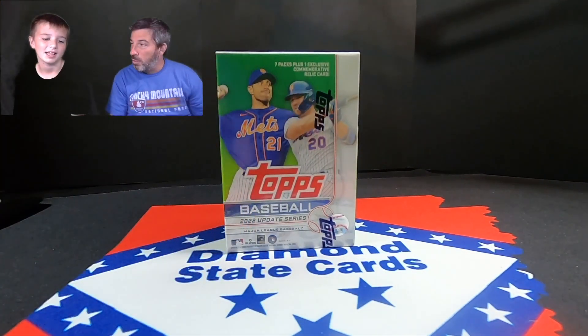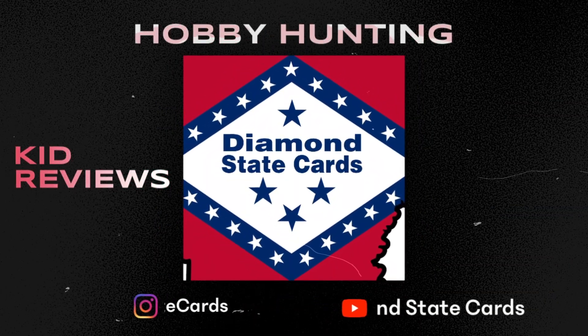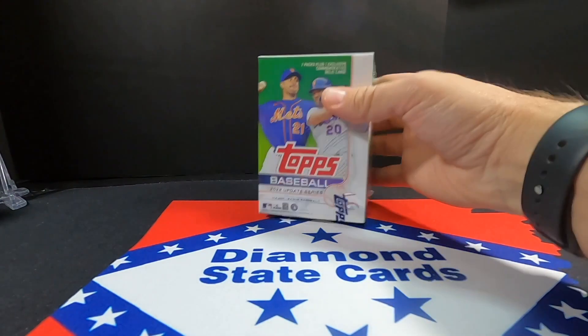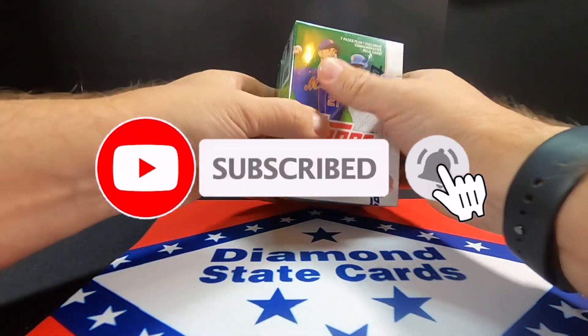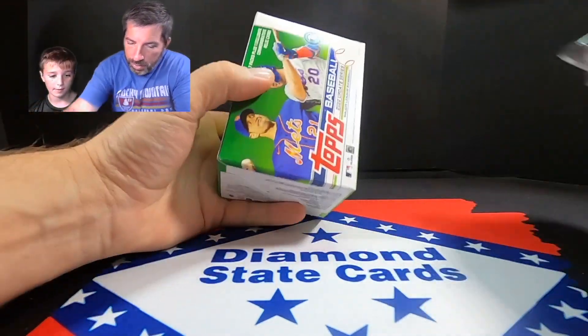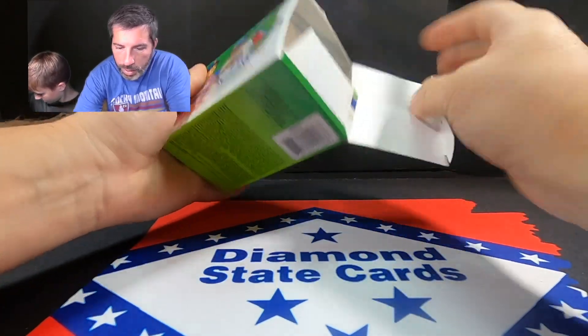Ryder, who do you want to grab out of here? Julio — we want to grab ourselves a Julio card. Look, this is green too, it'll disappear. But let's get into ripping it open. All right, let's tear into this thing. It's got seven packs, plus there's that one exclusive commemorative batting helmet card that you get in these things, just like you did in the Series 2 blasters.